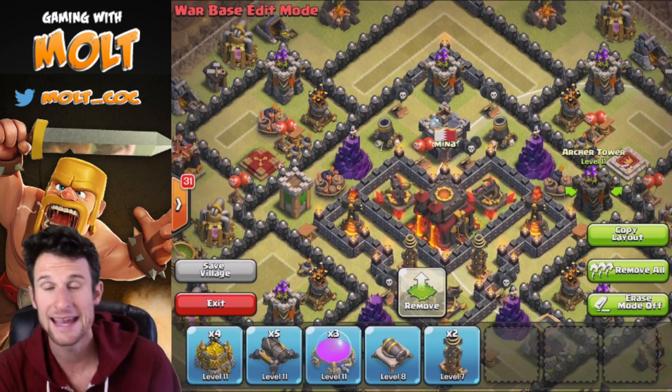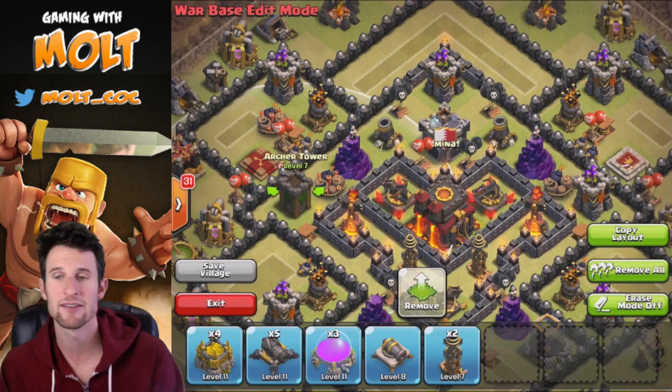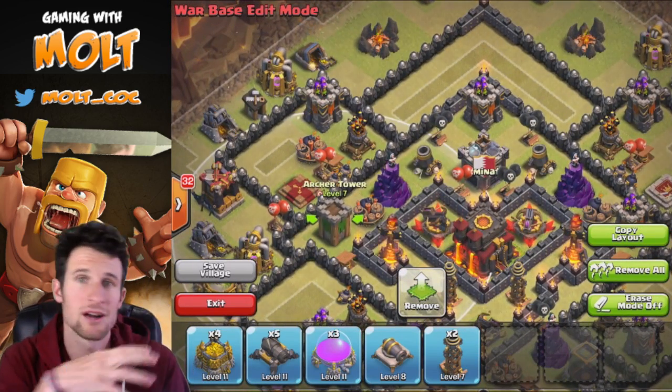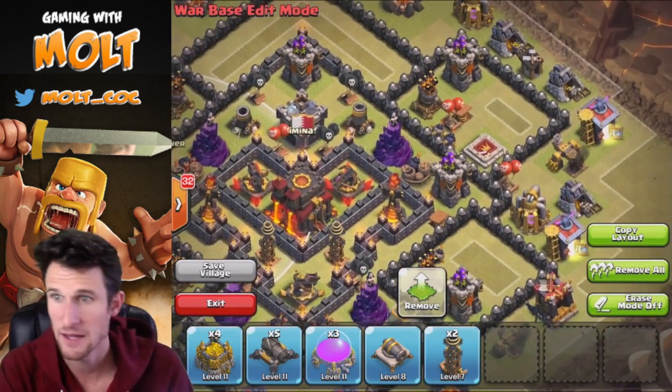I do have a level 8 cannon, so I'm going to make sure the level 8 cannon is on the opposite side from the level 7 Archer Tower. That way, if somebody sees two lower-level defenses on the same side, they'll attack from there — so we want to balance higher and lower level defenses on opposite sides.